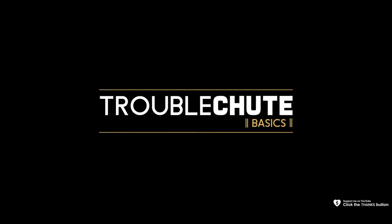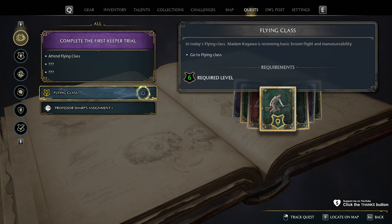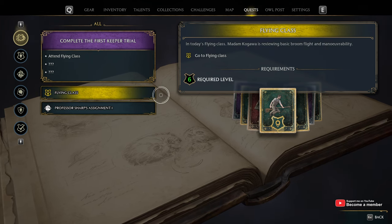Next up, Flying Claws. This is where we'll get our first access to a broom to fly around. I have covered this quest before in a previous video, but here it is again with a new perspective, and you'll see all of the cutscenes in full now.